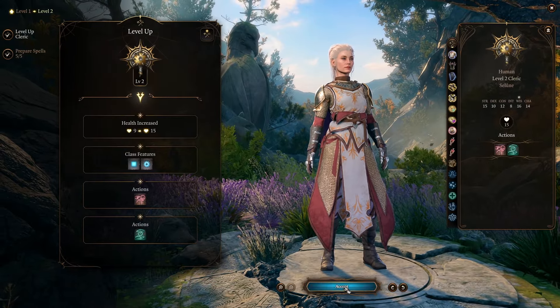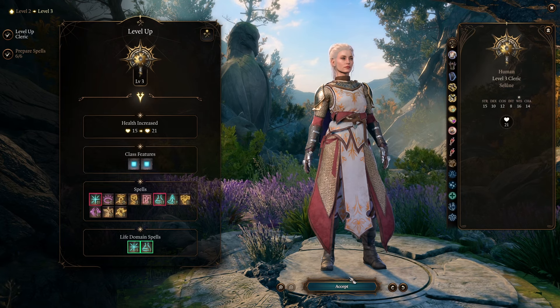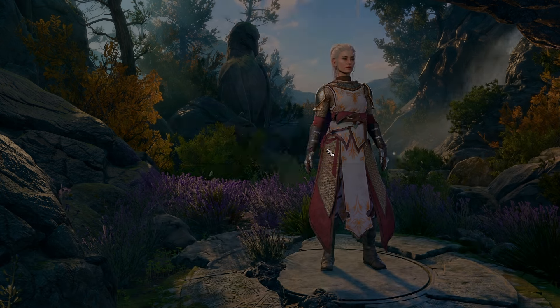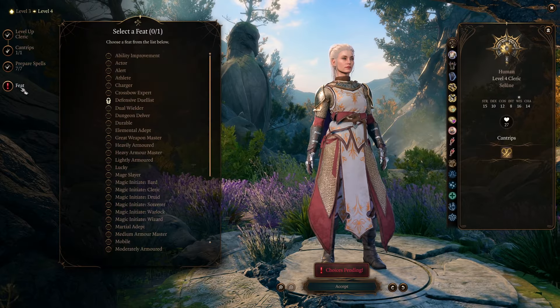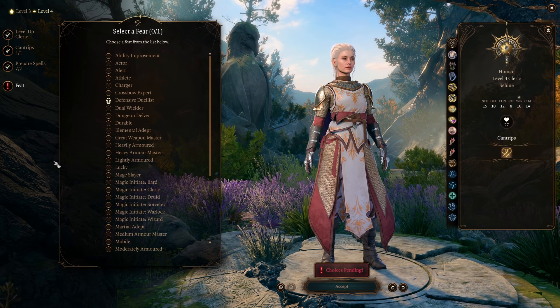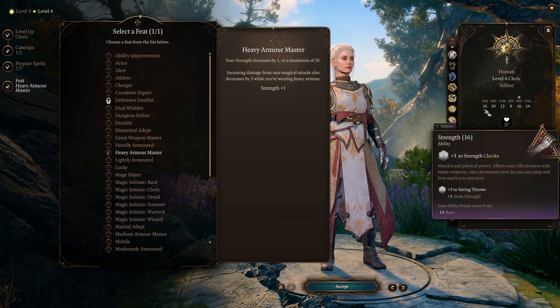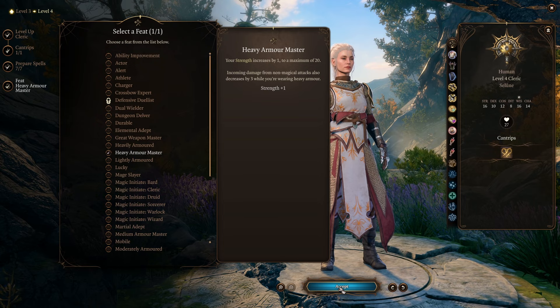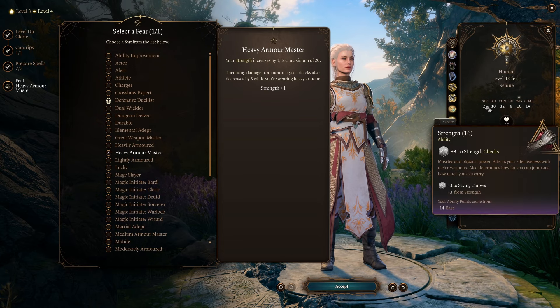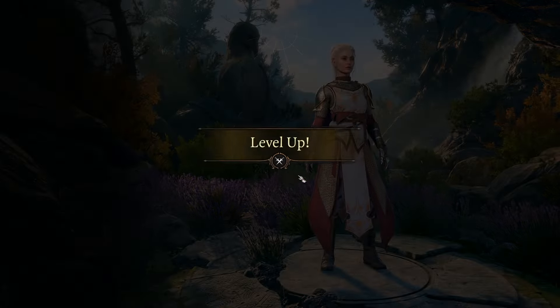From there, just level as normal — nothing special until you get to level four. At level four, you get to pick another cantrip, whichever one you want, and we get our first feat. For our first feat, we are going to pick Heavy Armor Master. This pumps our Strength to 16 at that even number, which is why we started with 15. We also get the Heavy Armor Master ability, which reduces any damage we take by three as long as we're wearing Heavy Armor.